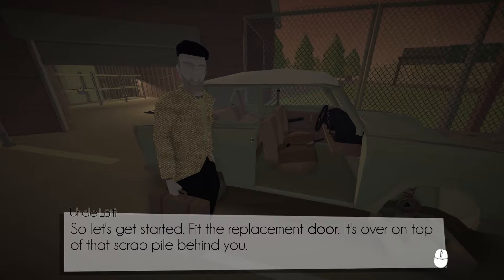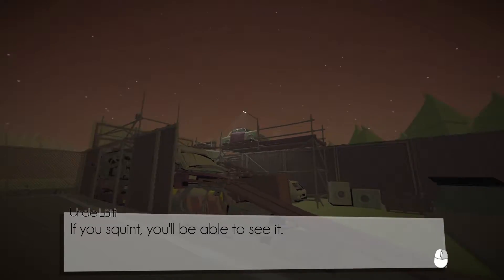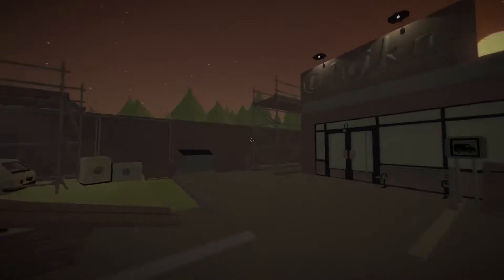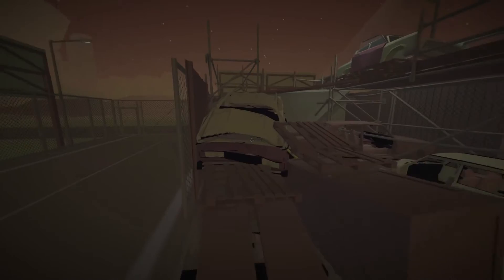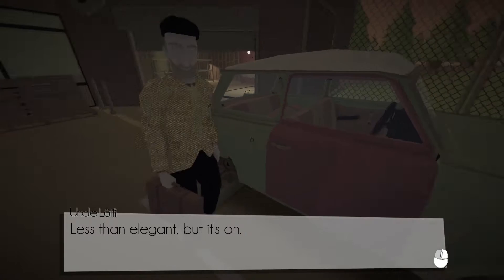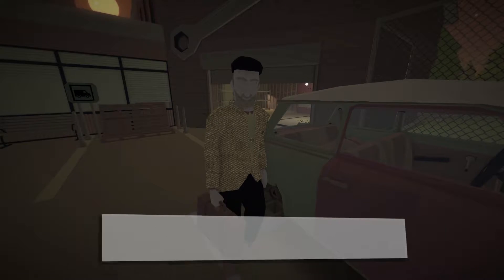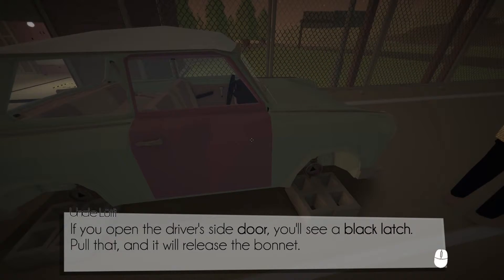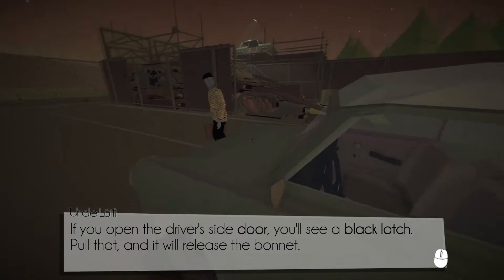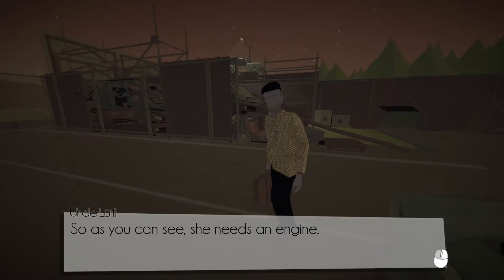Fit the replacement door — it's over on top of that scrap pile behind you. Right-click is zoom. Less than elegant, but it's on. Well, you do a better job, Mr. Painful Jacket Man. Now let's fit the engine. If you open the driver's side door, you'll see a black latch — pull that and it will release the bonnet. As you can see, she needs an engine. Yeah, there does appear to be a rather gaping hole in that.